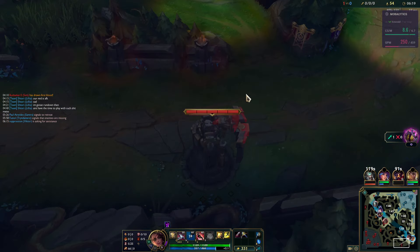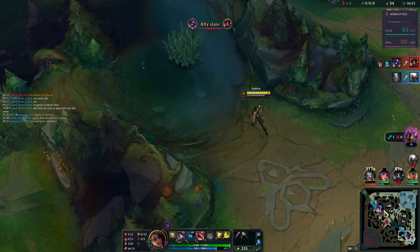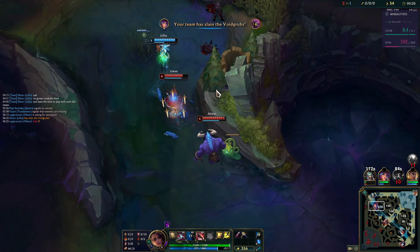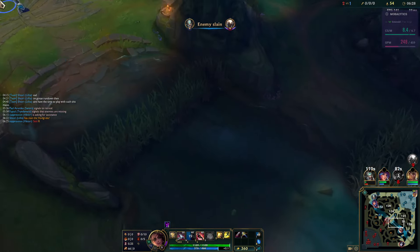At least Alistar started roaming. Now we force Hwei to TP — I'm not going to be able to pressure the turret, so I may as well roam and see if there's anything to achieve here. Probably not, but let's check the set HP — there is actually something to be achieved by roaming.